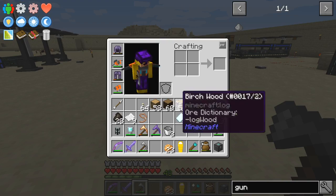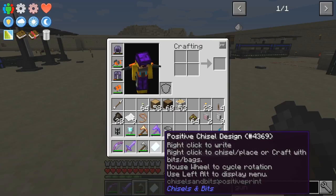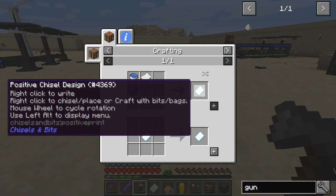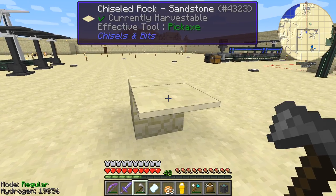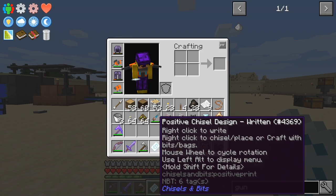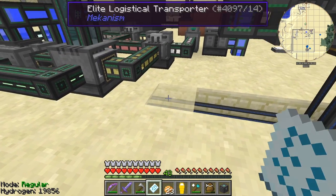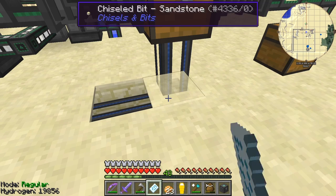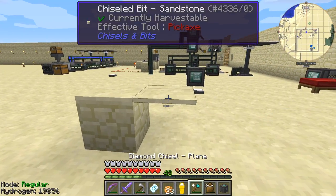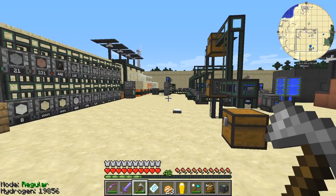Then right-clicking gives me a plane at the top. To copy that pattern, you take a positive chisel design — the recipe is one bucket of water and one piece of paper — which produces a positive chisel design. You take that, left or right click the existing chisel pattern to capture it, then take the positive design with your chisel bag and bits and just put it down. It also works around pipes, so that's one way to hide your pipes.